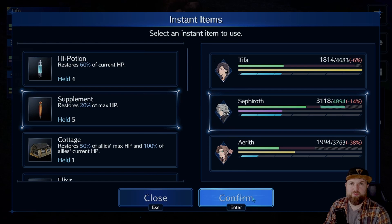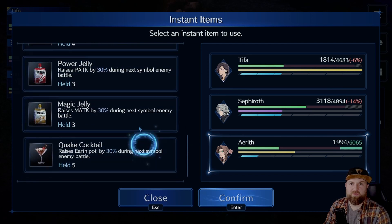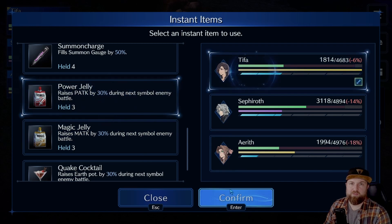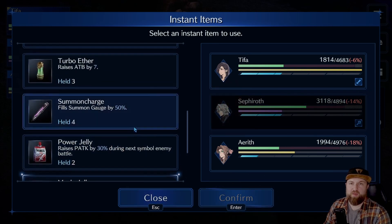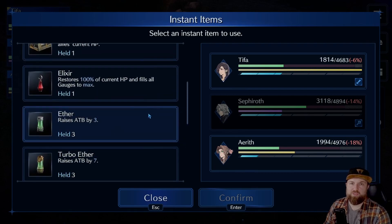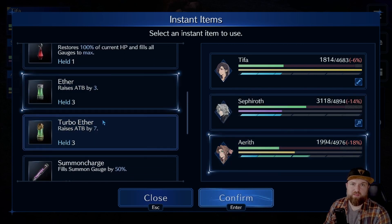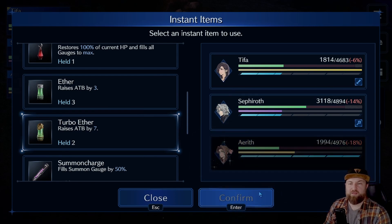I'm going to increase my cap. There's only one more fight after this, so let's use it. We'll increase Tifa's P-attack, and Sephiroth's magic attack — that should do some massive amounts of damage. We do have a summon gauge fill; I will save this. We could get a heal in, so if we do another ATB here... Let's do Aerith's heal right off the bat — that will make sure I survive any AoE attacks. I didn't have to use any of my high potions or regular potions.